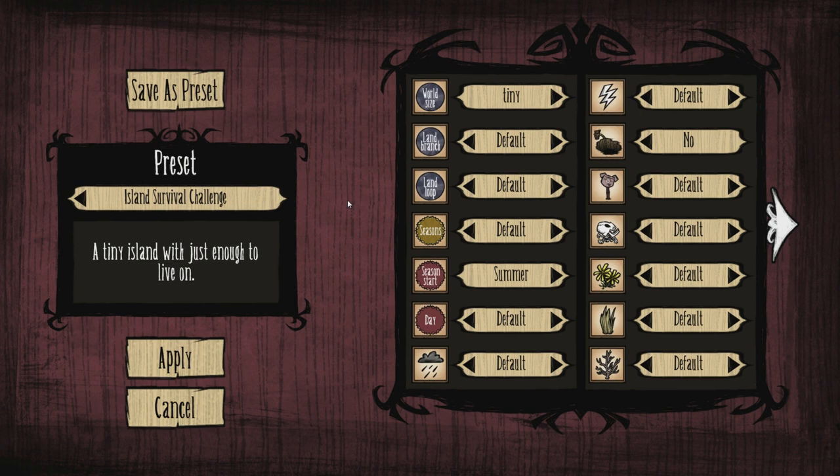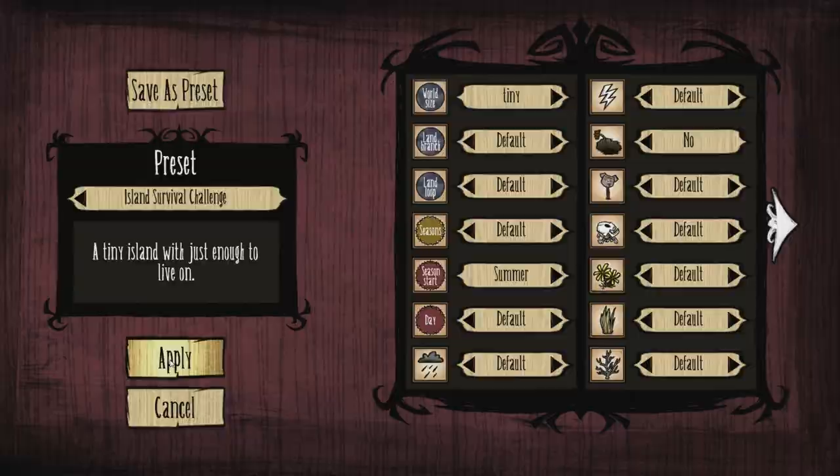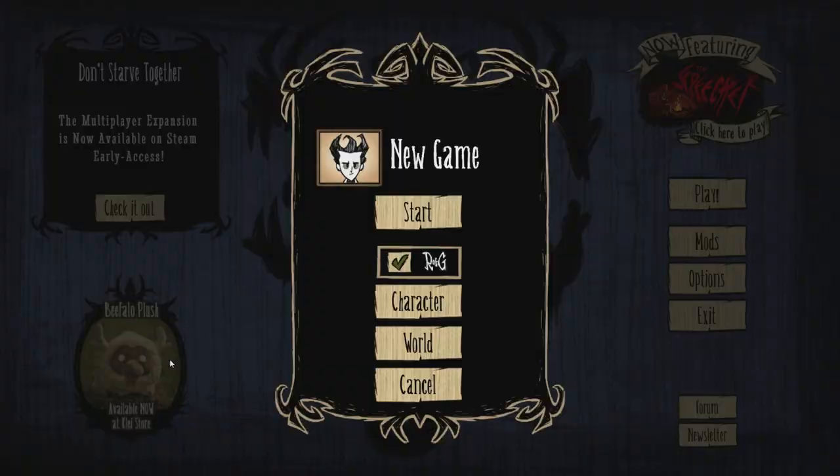So we've just got one more left — that's Island Survival. Island Survival Challenge makes a tiny island with just enough to live on. It changes world size to tiny. I'm not sure if there was a tiny size before. It doesn't look like it changes too many settings — it just makes it really tiny.